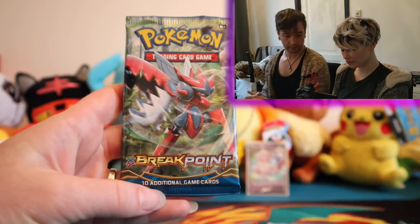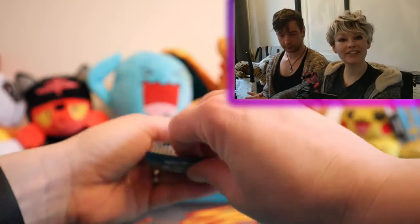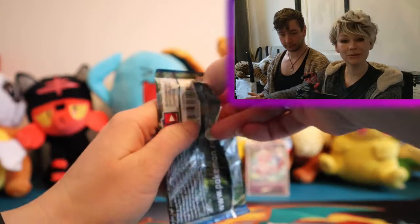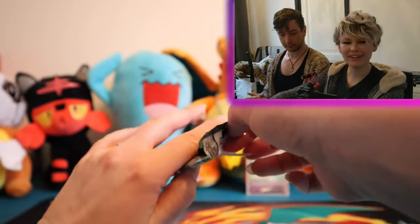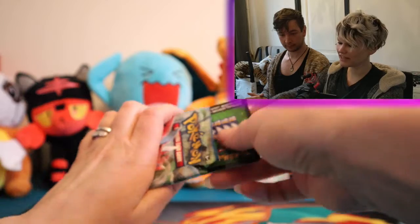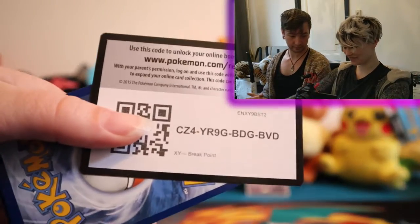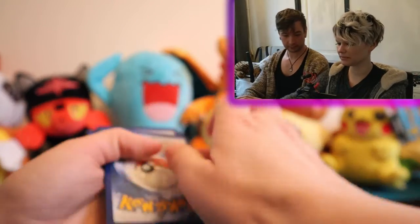We have got a Breakpoint pack right now. My battery is almost dying, so I'll just keep checking the screen in case and we'll change the battery pack halfway through. Keep prepared. Breakpoint — last time we got something awesome from it, I don't think we will this time. This tin is not that lucky as of yet. It is X and Y, so let's see.